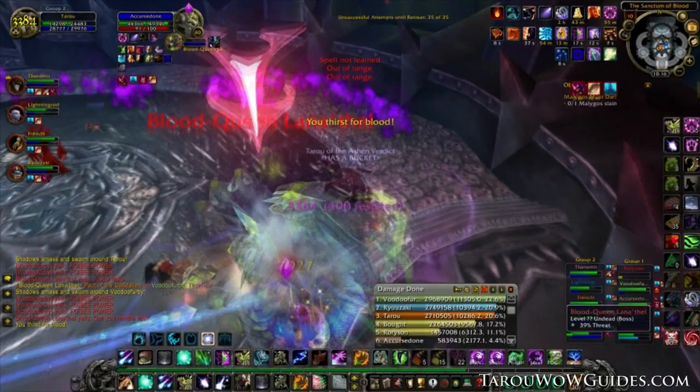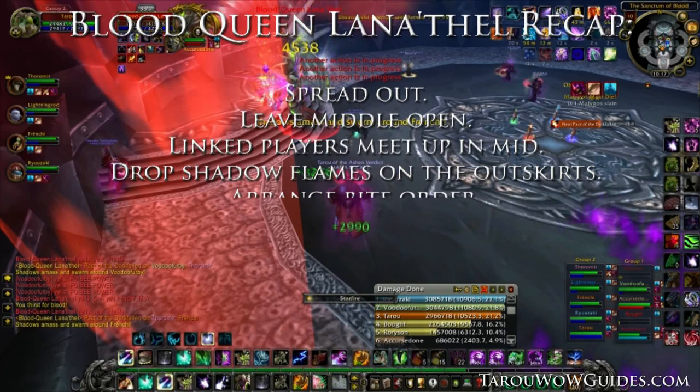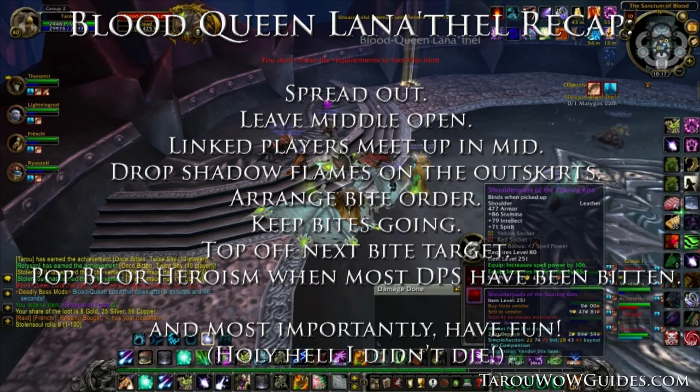Once enough DPS have been bitten, pop Bloodlust or Heroism and take Blood Queen out. That's pretty much the fight, so let's recap: spread out, leave the middle open, linked players meet up in the middle, drop shadow flames on the outskirts, arrange a bite order, keep bites going, top off the next bite target, pop Bloodlust or Heroism when most DPS have been bitten. And most importantly, have fun.